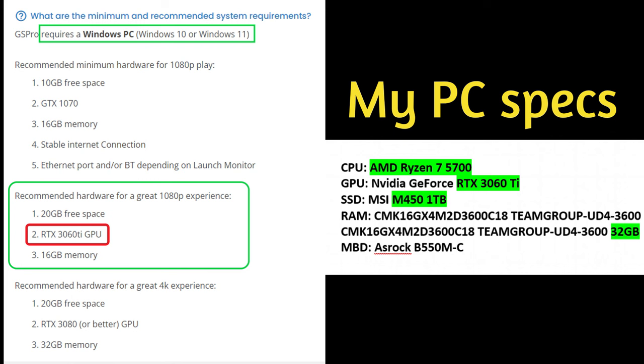You'll also need an ethernet port and/or Bluetooth depending on your launch monitor. They just updated the requirements in the last two weeks — I recently did a video on Bluetooth settings. They went from 4 gig of free space to 10, from a 970 to a 1070 GPU, and from 8 gig of memory to 16 gig. I think that's because golf courses are starting to use a lot more memory. If you only have 8 gig of RAM, I just don't think it's going to work properly.